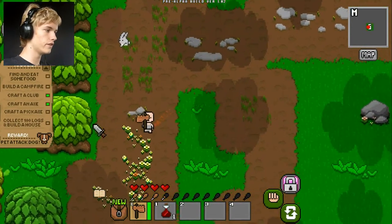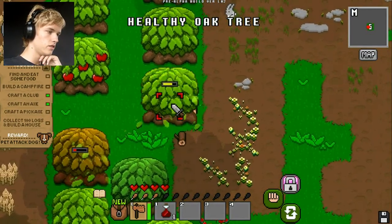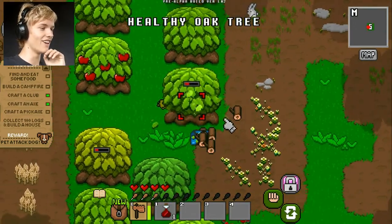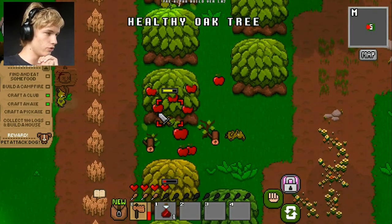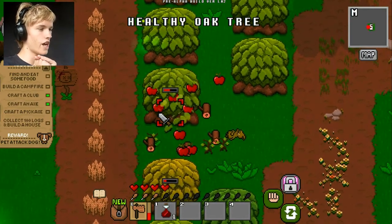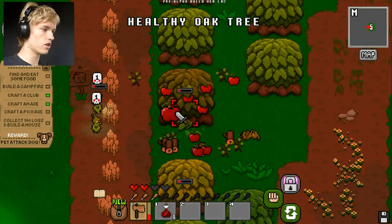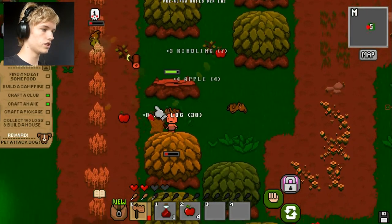Because now we can cut down stuff and get way more stuff. I'm attacking an oak meanwhile. Let's destroy this apple tree, because I need food right now. I actually need food now. You get the fuck away from me, oak.